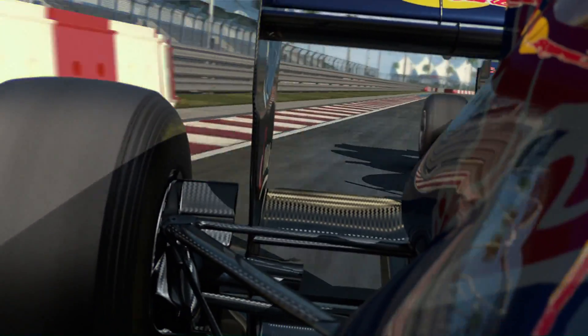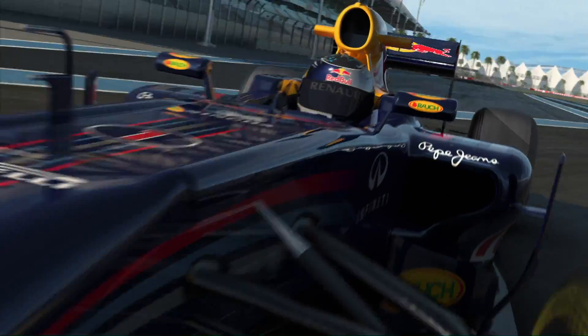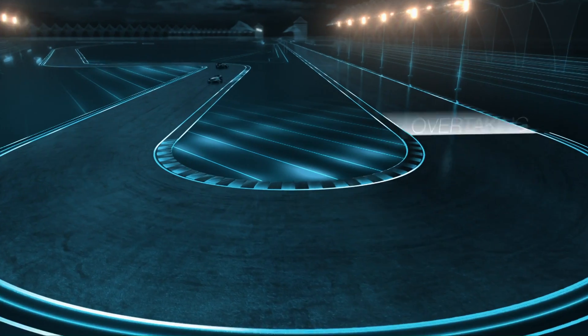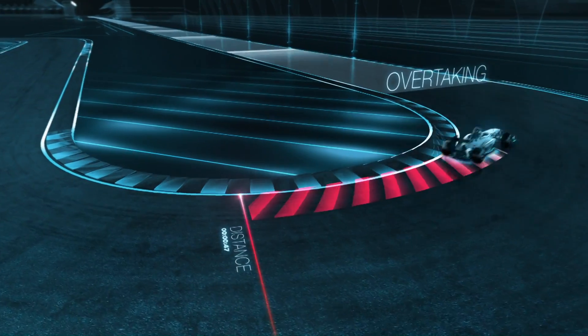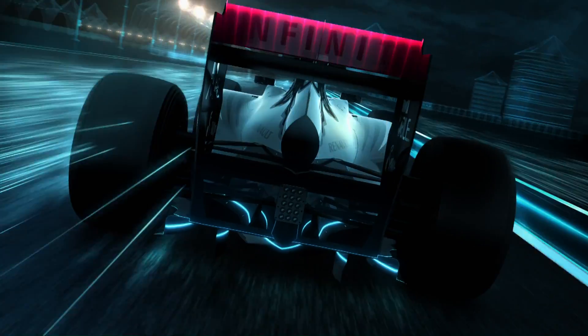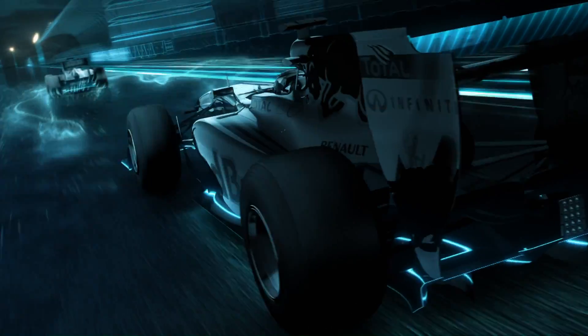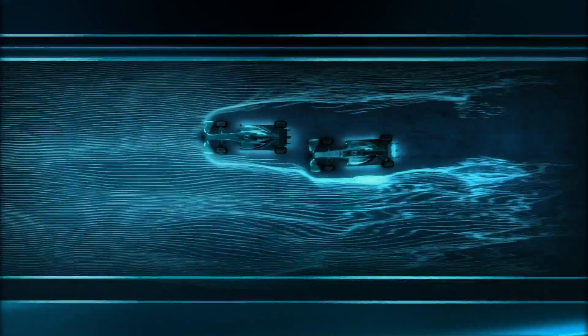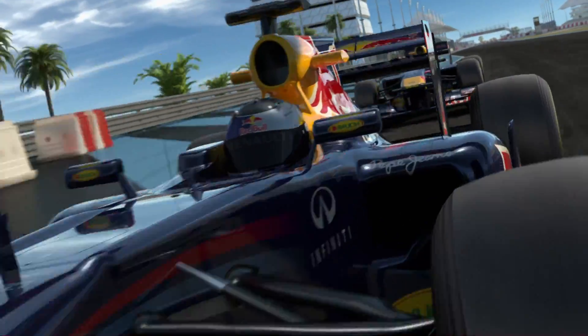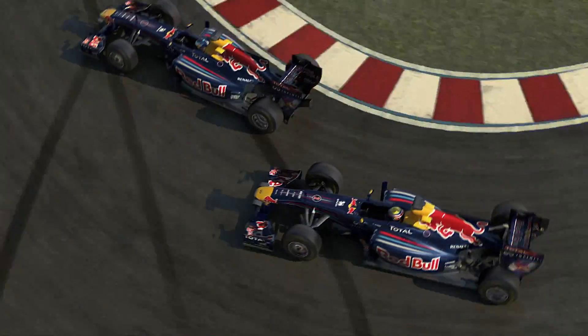Instead of the front wing, in 2011 we can change the aerodynamics of the car at the rear. We are allowed to adjust the rear wing which reduces drag, but only in defined overtaking zones and when we are close enough to the car in front. When you leave the slipstream you kind of bounce against a wall of air. The adjustable rear wing can make the car more streamlined and give you about 10 km/h more speed.